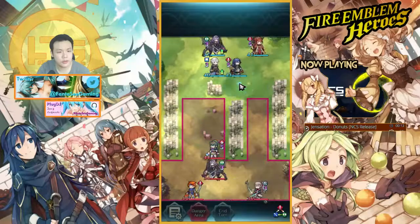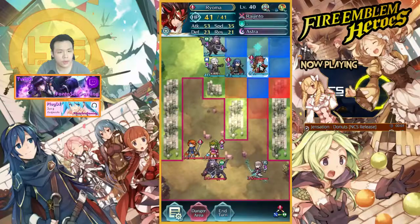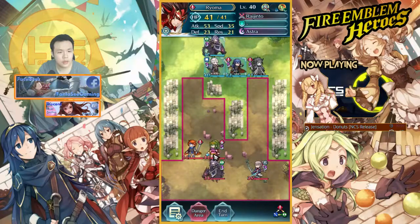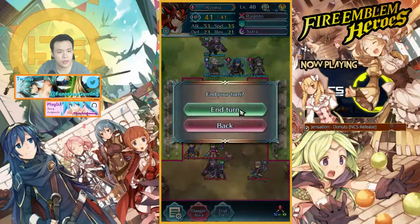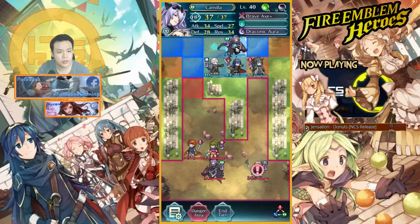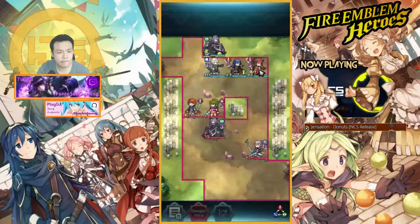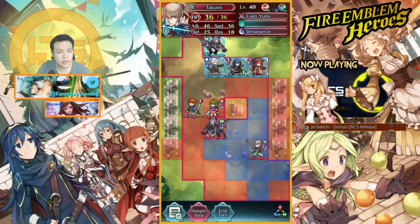Yeah, just go like this. Since he didn't move all the way up I'll just move my Ryoma forward. She can attack this, but Roy can't move up and attack either. I'm in a safe position so I'll keep Camilla here. Damn, his Takumi is not moving up — sneaky bastard.